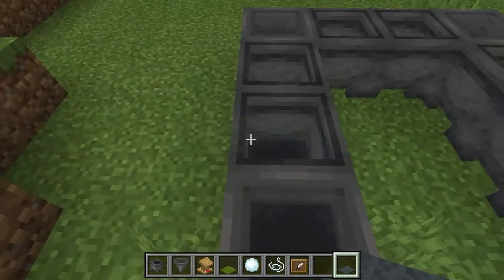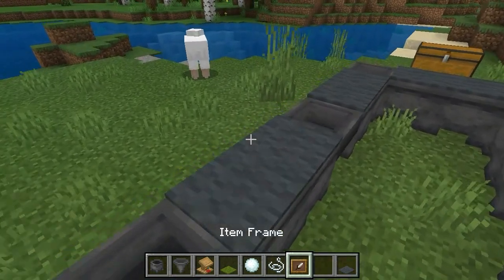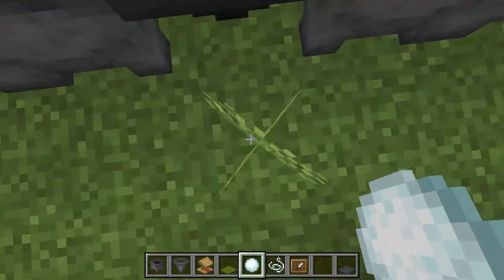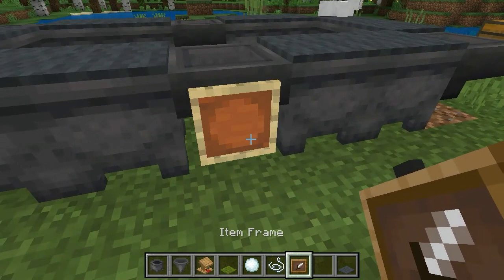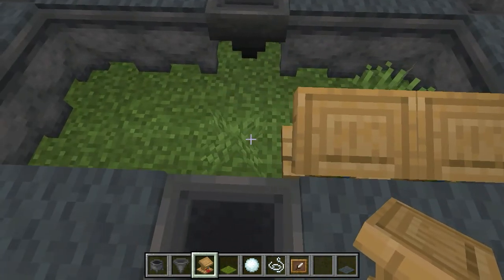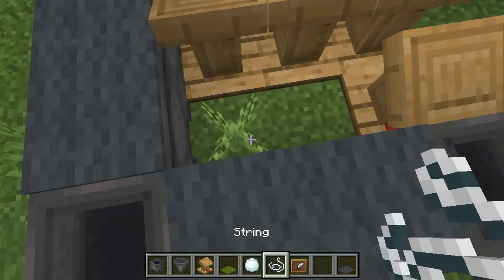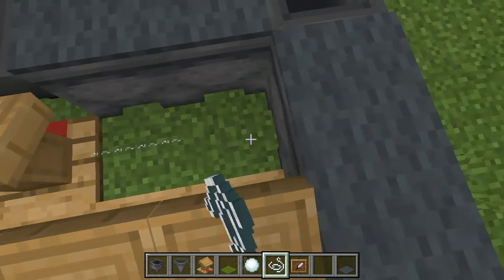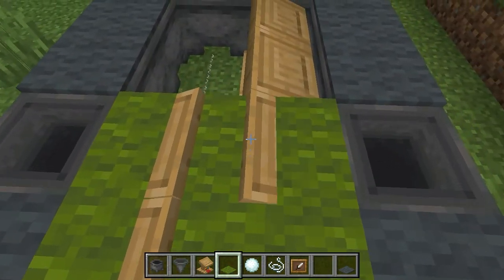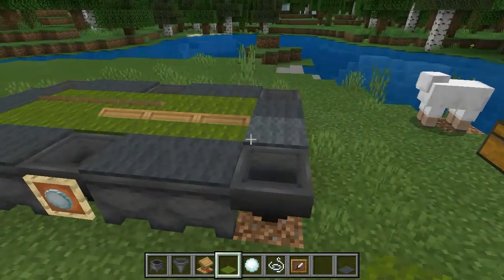Make sure you shift — that's very important. Place it like that, shift and put some item frames in here. Then put some snowballs in the item frames. Put some lectern facing that side — that's very important. Then add green carpet — not lime, green — like that. Cover it and make sure you shift, that's very important.